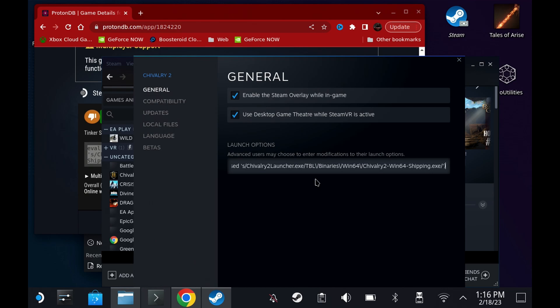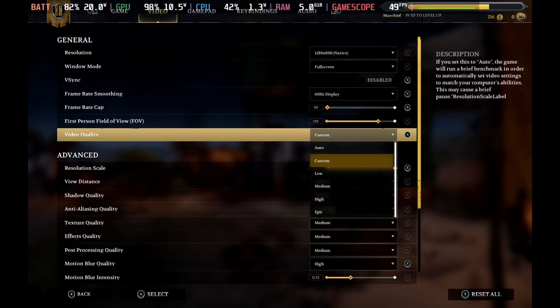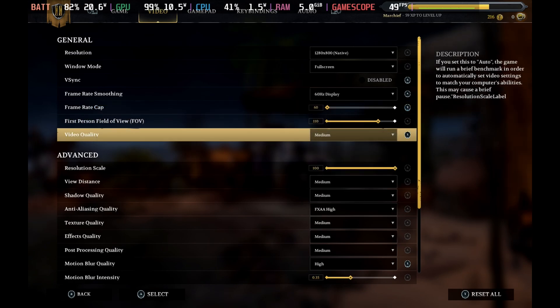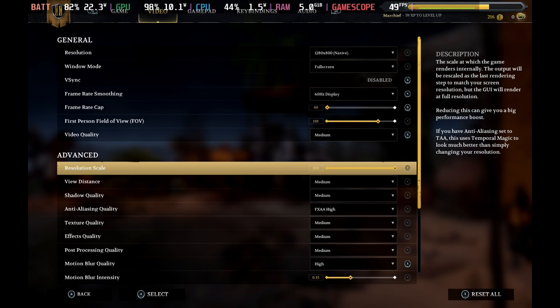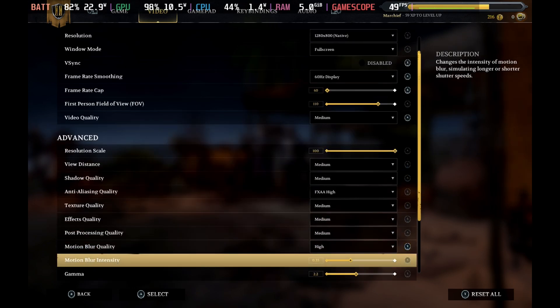Make sure that's saved and now you'll be able to switch back to game mode and launch the game. Settings wise, you can run this on medium settings fairly happily. Just stick with the medium quality preset and double check that the resolution scale hasn't dropped below 100. A couple of times the resolution scale dropped to around 60, which makes it look really blurry. So make sure that's at 100, turn motion blur off, and then you can get into the game.